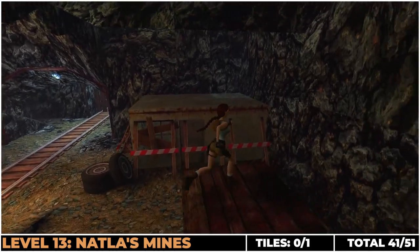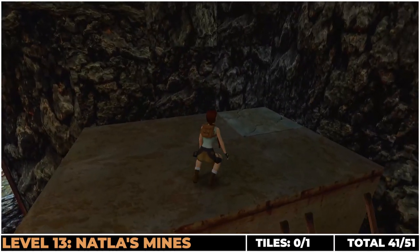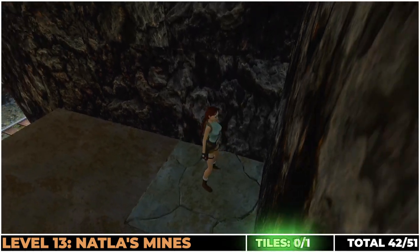Natla's Mines only contains one breakable floor tile, which again is on the main route — you'll jump across this roof here and drop down.